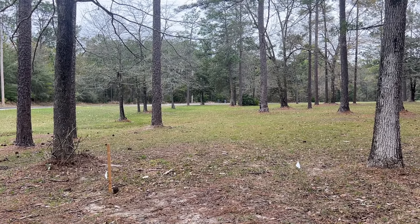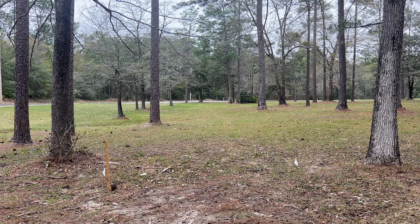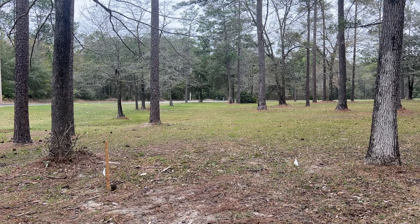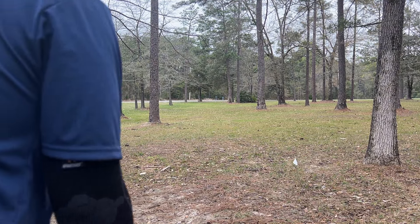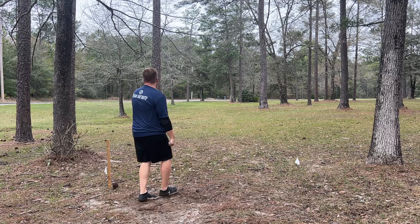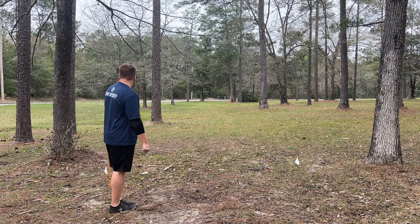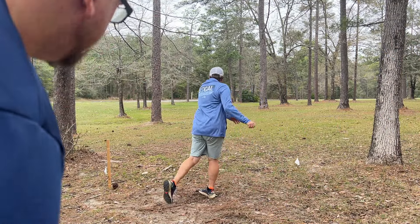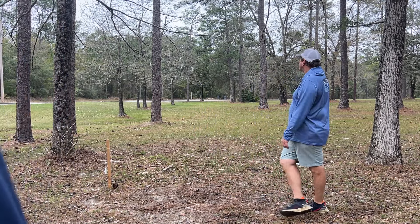Now we're on hole twelve — pretty much a dead straight 300-foot shot with a low ceiling especially on the left side where there are overhanging branches. It shapes nicely for a dead straight backhand, but I also think it shapes well for a flexed forehand as a right-handed player — stay underneath the low ceiling, flex it past the trees, and have it skip back right. That shot landed pin high, just left. Dave was just showing an alternate backdoor right route.